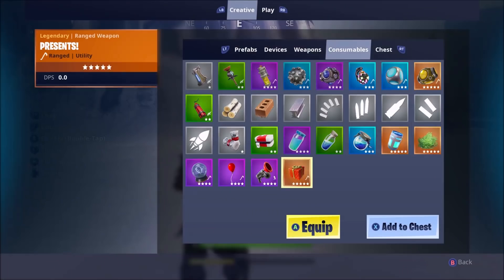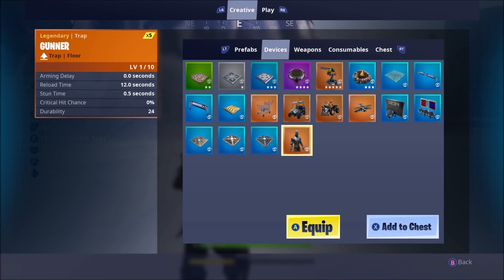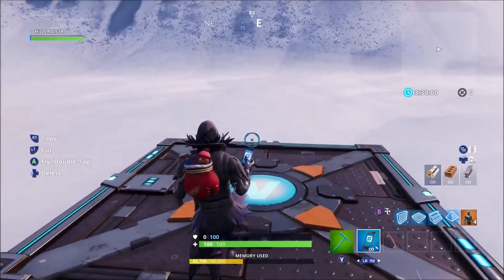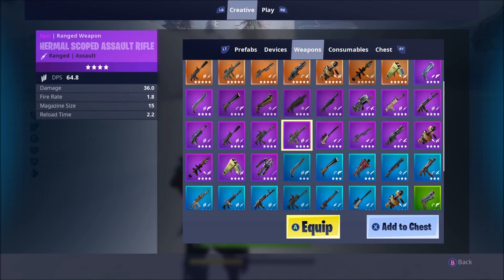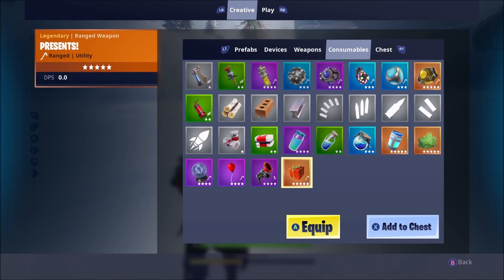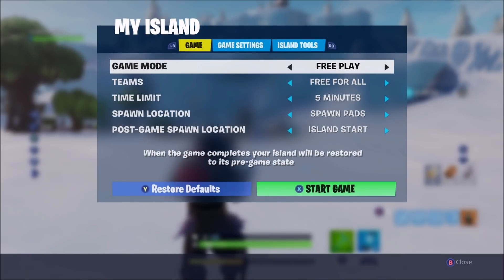Moving on to the next couple of tips - they do add things regularly to Creative. You don't get this gunner guy in online or playground mode. When you place him and start the game he will spawn and start shooting at you, so he's really good for target practice or challenge maps. Through the random chest method you can also get vaulted items and guns you can't get on the weapons screen. You also get presents now as well, and you can create your own chests and llamas.